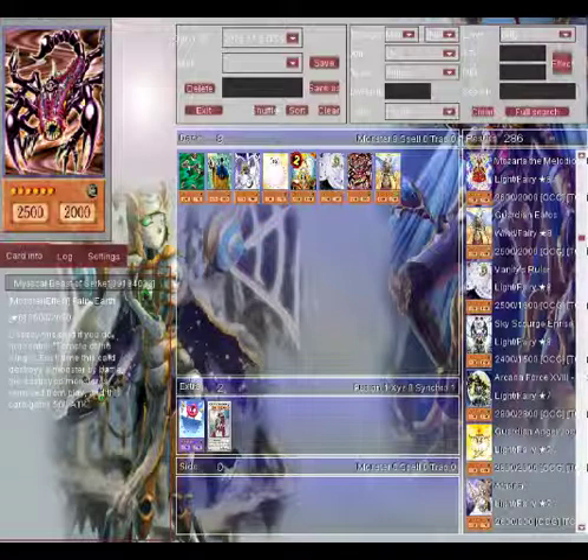Fairies are supposed to be either prissy or angelic — this thing is neither. This is a badass monster, a demon. It has to be a fiend. When I got my first copy of Mystical Beast of Serket, I was wrong. It was a fairy. And I was like, what the heck, Konami? I think that's why I like Mystical Beast of Serket — because he was such a shock. In the anime, he was badass, but to find him as a Yu-Gi-Oh card as a fairy — it just blows your mind. That's why he's my number two.